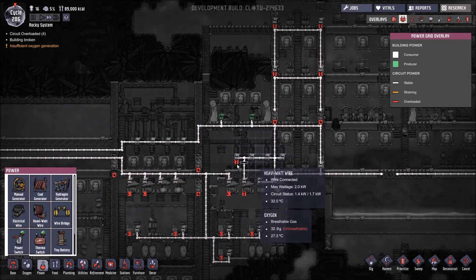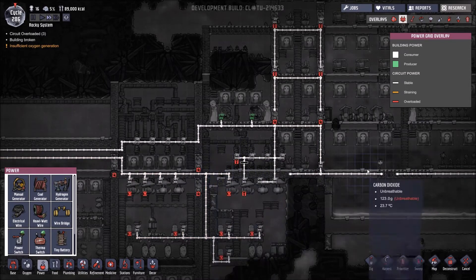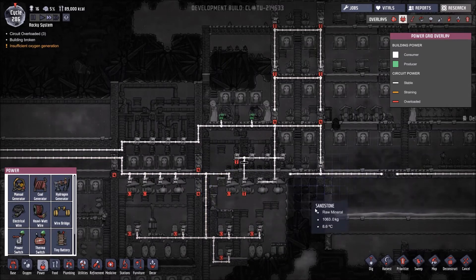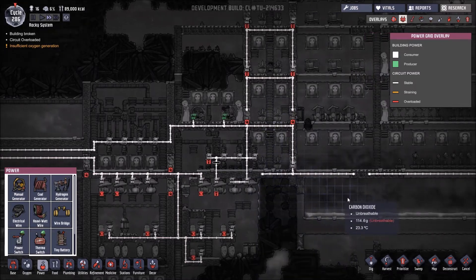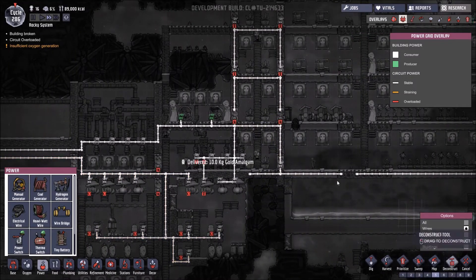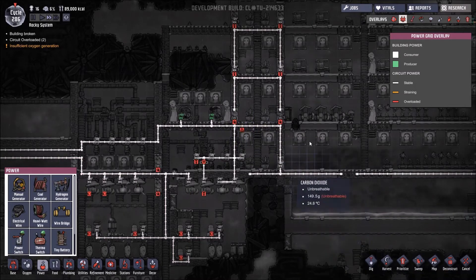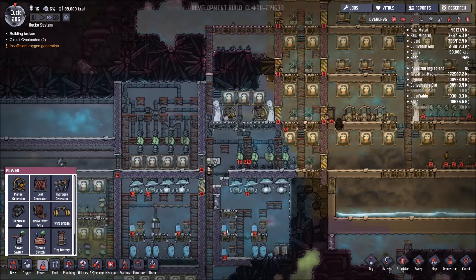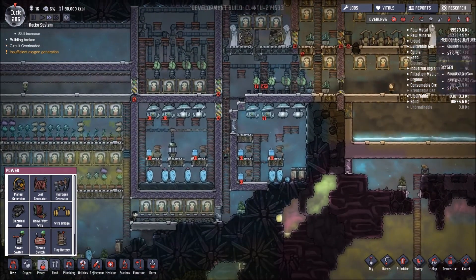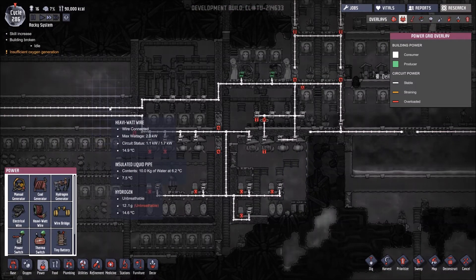So we've got 1.7 and then 1.8 — happy days. By removing the door connections we've reduced it a little bit further, so all the doors are not powered, and that will reduce the draw quite substantially.